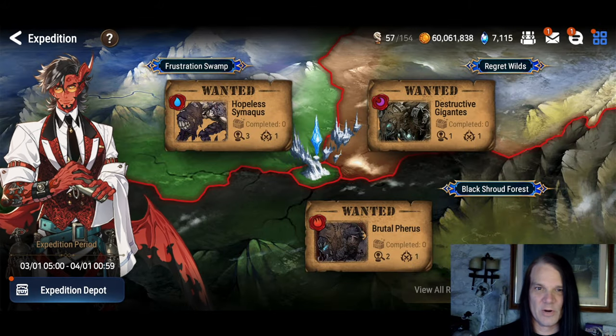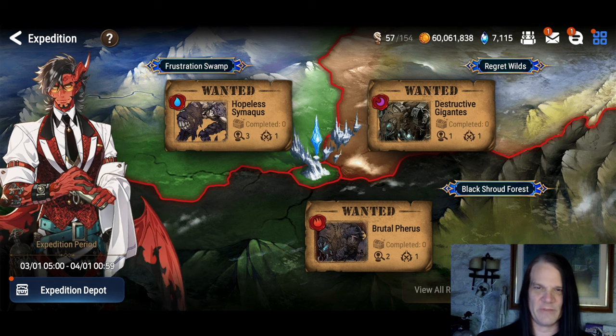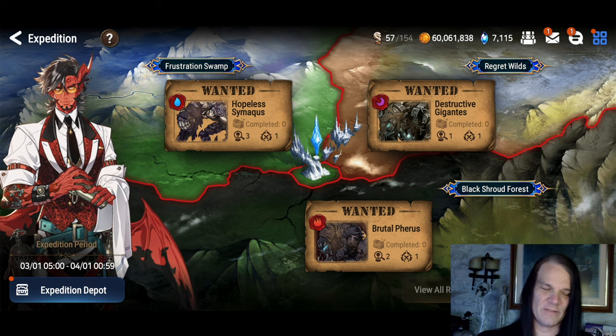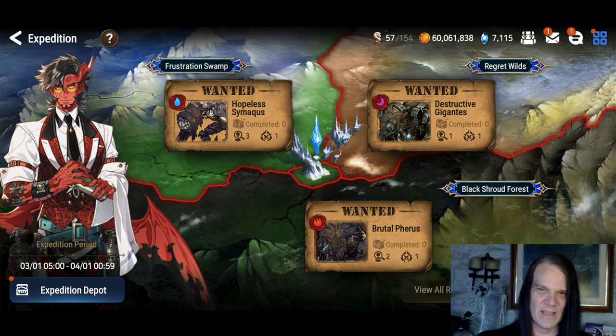What's up, Epic7? It's March and we have the new expeditions out. This time around we're facing fire, dark, and ice. This is my favorite rotation because these are the reforge mats and mod gems I need the most.